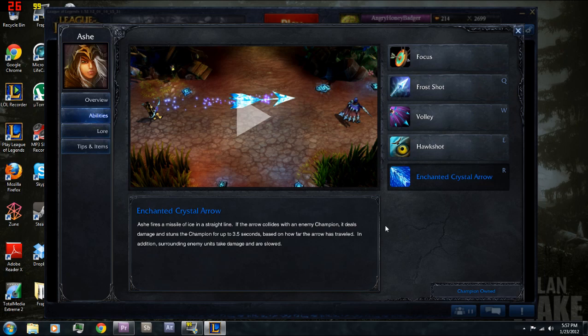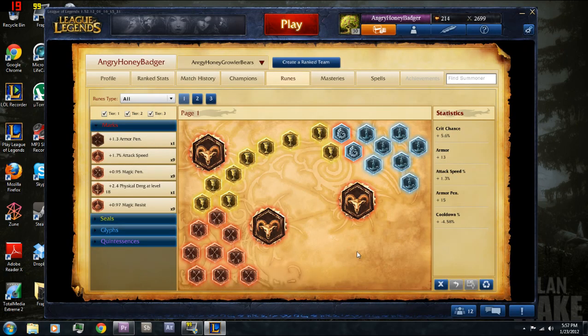Finally her ultimate, Enchanted Crystal Arrow — she fires a giant arrow that collides with an enemy and stuns the champion for up to 3.5 seconds based on how far the arrow has traveled. From point blank it won't stun as long but it still stuns, and from across the map it stuns longer. It also does magic damage, but since Ash is an AD carry we're going to build attack damage today — AP Ash is not that good.